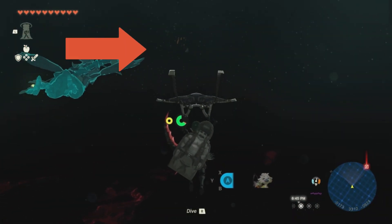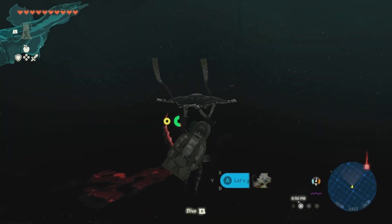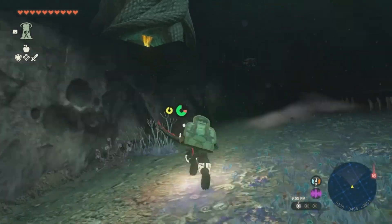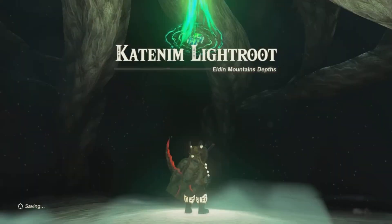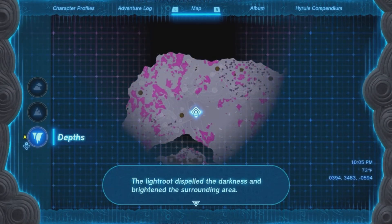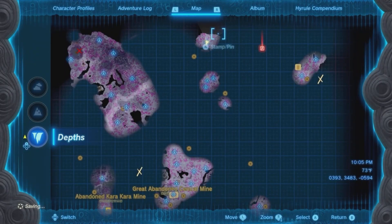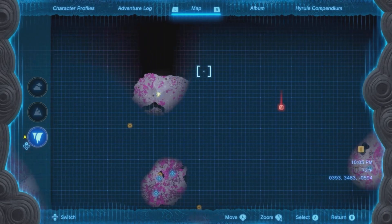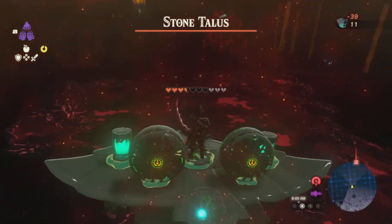If you come this direction you'll see that next light root right in front of you — at least just a little bit of it to let you know you're headed in the right direction. From there just keep making your way to the light root and light up that part of the map. You've reached the Hakatium Light Root — you made it to the light root, and this is the next one on our way to where we need to go.